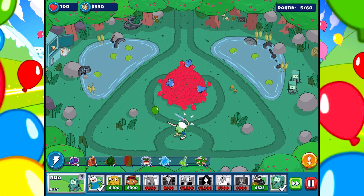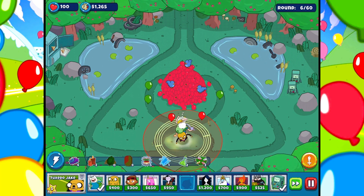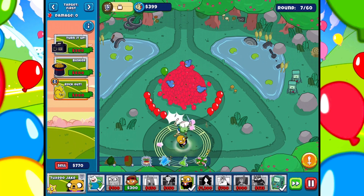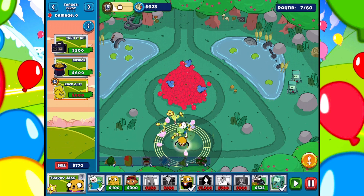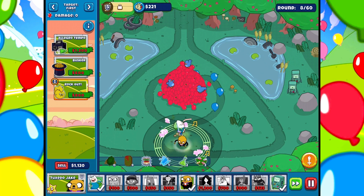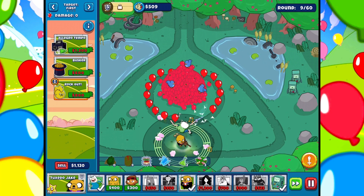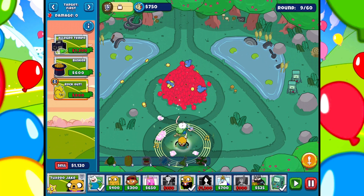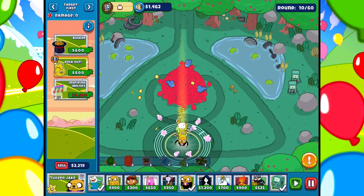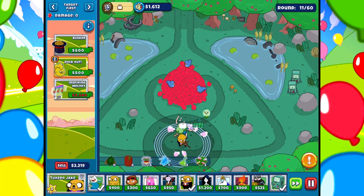There we go. Look at him fly. Tuxedo Jake at 1,100. Let's bring him in. I have him right here. Table for two, Garçon. We weren't really focused on the economy at all, so we're going to focus on Turn It Up and then the Allegro Tempo at 1,200. I think again this is going to be just fine. Happy Halloween, everyone! He's hitting the Ghost one just fine, and I don't know if it's because of his sword or what.